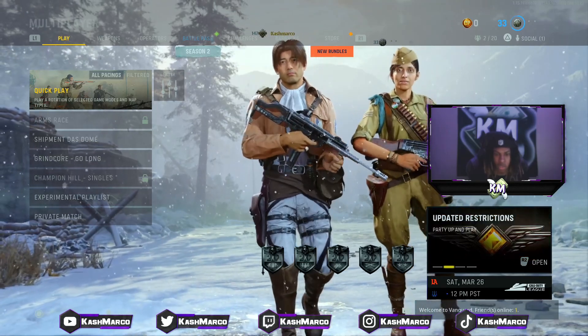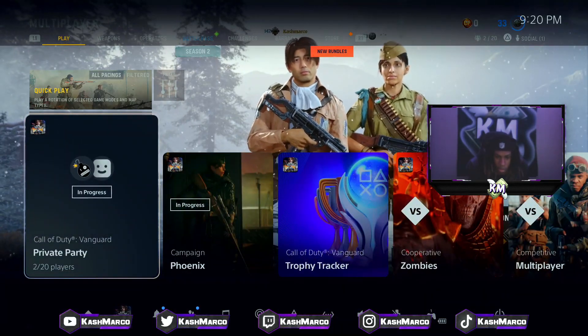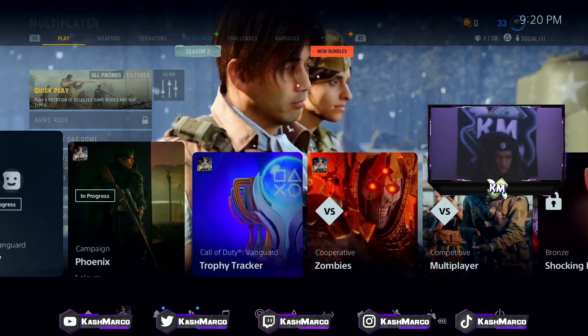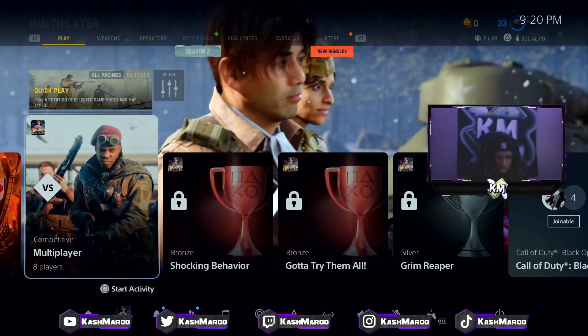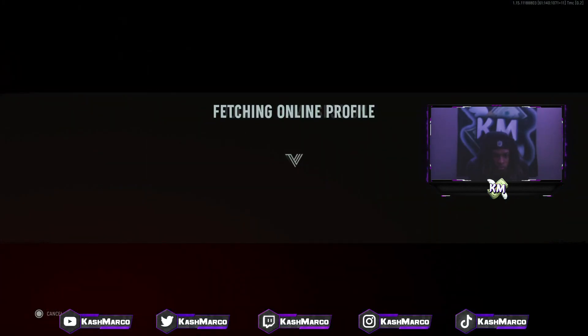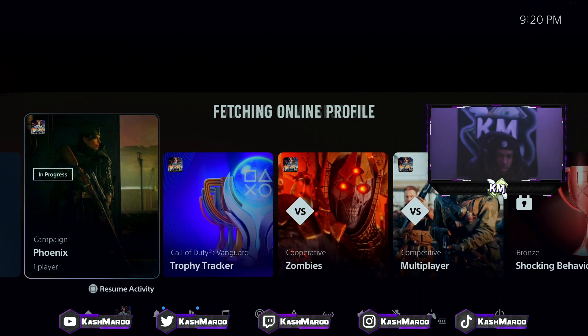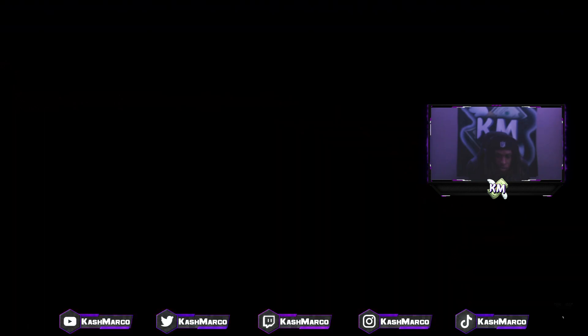Now that you're on the multiplayer screen, on the main controller that has the blueprint, connect to the online service. Then on the same controller click the PlayStation button, and once you're on the game page click Start Activity on multiplayer. You'll then be on an infinite fetching online profile screen. Click the PlayStation button again on the same controller and go over to campaign.